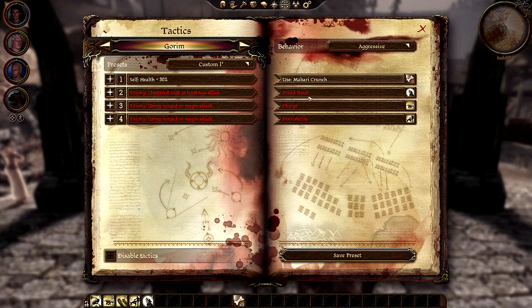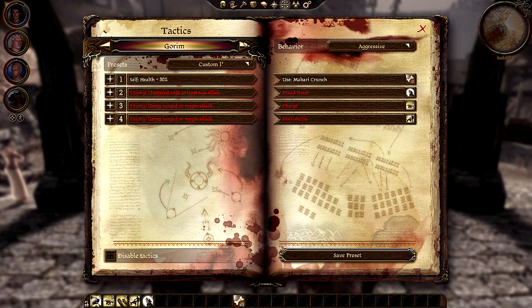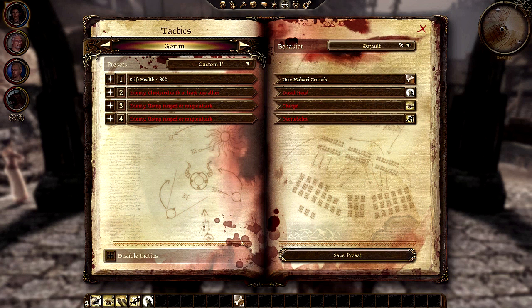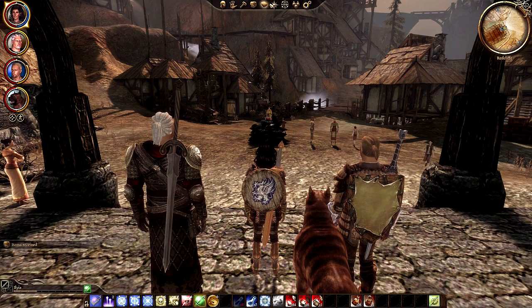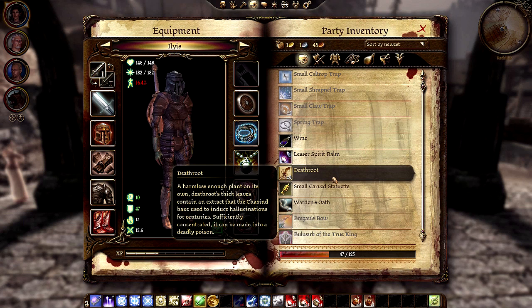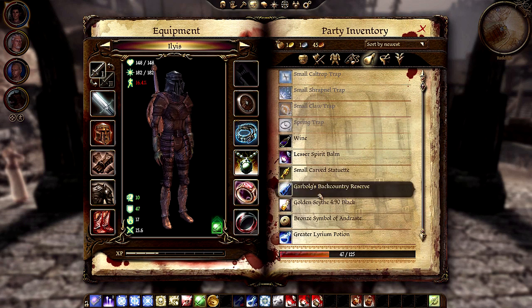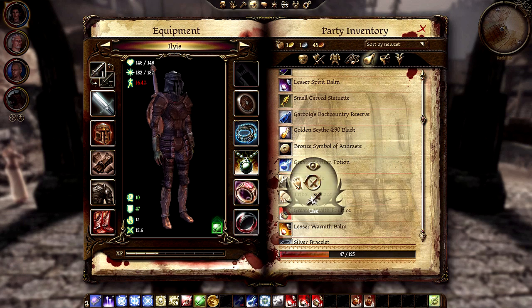Gorham, excellent! Have you been using your Mabari crunch? You haven't needed to — cool. I want to change his behavior to default so that he doesn't run into area-of-attack things. I learned that the hard way at the village of Redcliff — there's a huge fire and my characters kept running through it. I realized it was because I had that set. Dog whistle again.